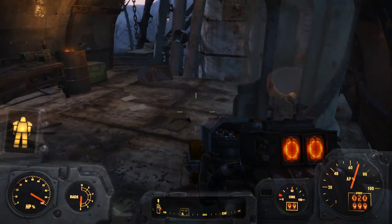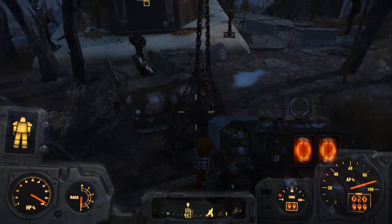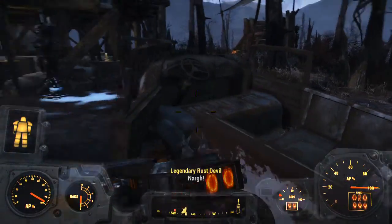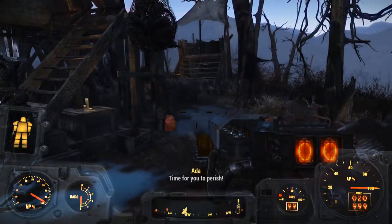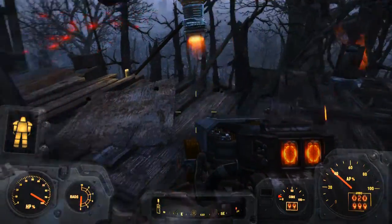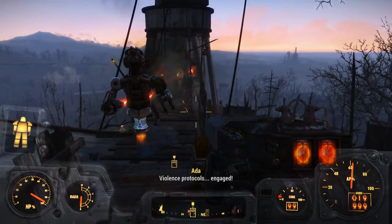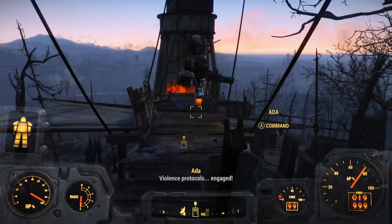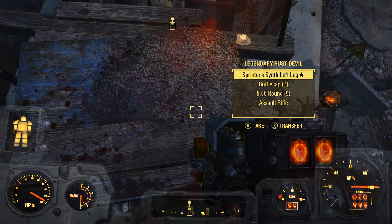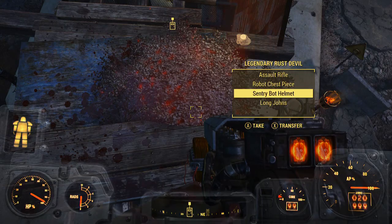Oh, what the hell just happened? Wait, what just happened? Where the hell is this legendary Rust Devil? All right, here we go. Oh Ada, you idiot. Let's see what he dropped - Sprinter Synth left leg. All right, not horrible.